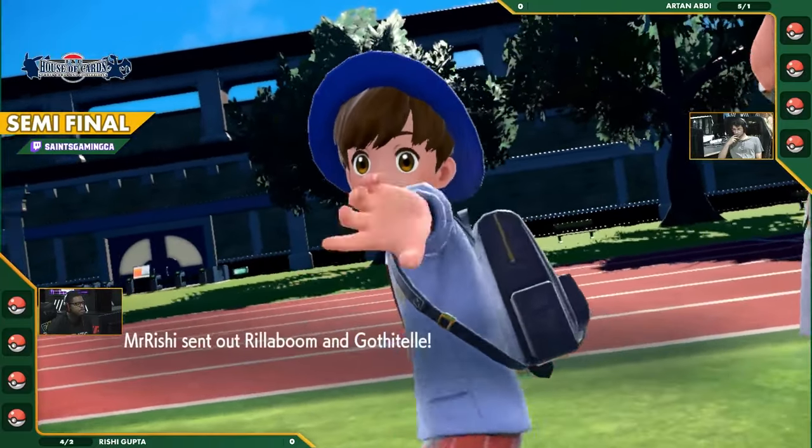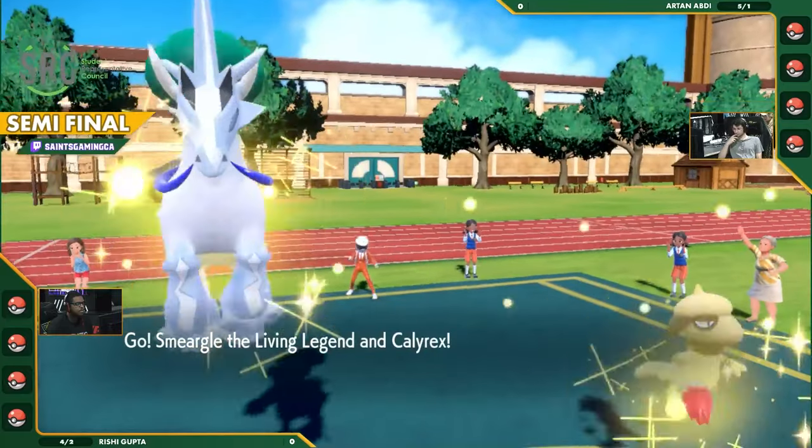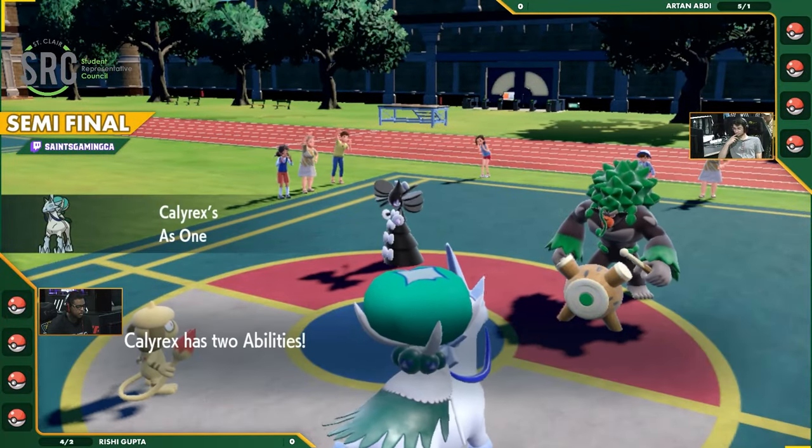Let's discover who our leads are going to be. Grishy is going to lead with Rillaboom and Gothitelle, while the opponent — Grishy's opponent — sends out the Smeargle and the Calyrex. Both of these teams, I believe, are running a Smeargle.